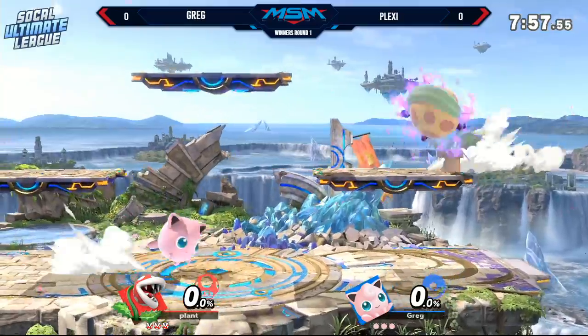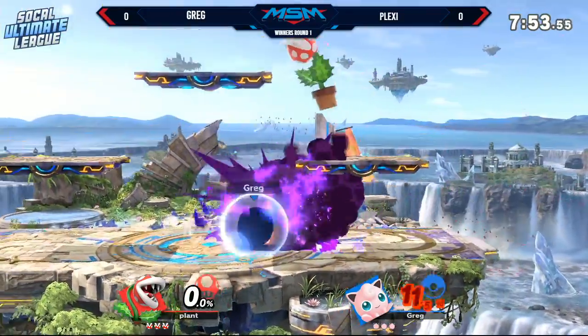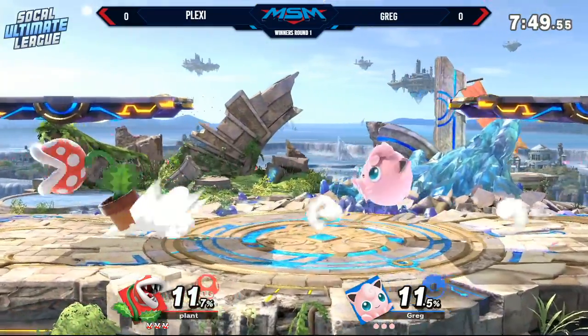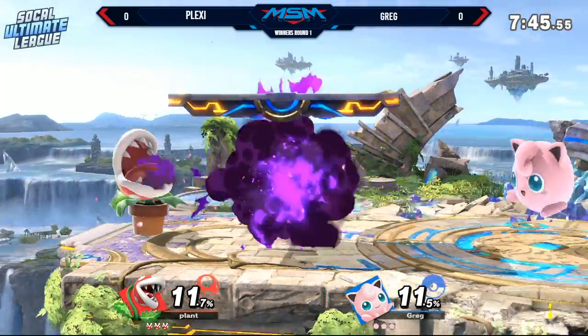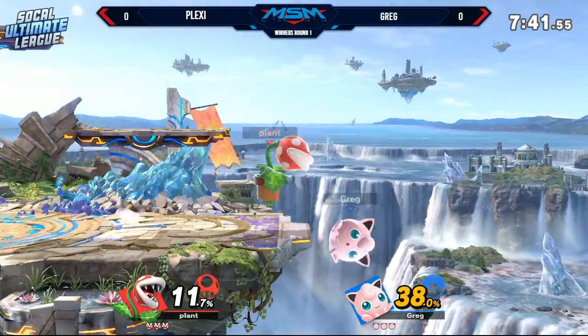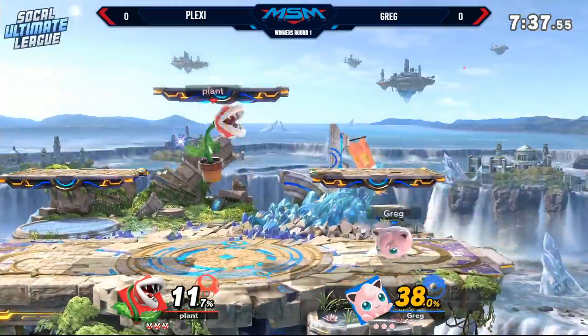I saw these guys kind of messing around in friendlies in their individual sets. Plant is actually really crazy when it comes to damage output with that side B. I've seen them go from like 0 to 70 just by doing it and grabbing you. Yeah, I was going to say, actually, fully charged, I know it's 52.5, but fun fact, like reflected, double that — 111. So, team combo potential?